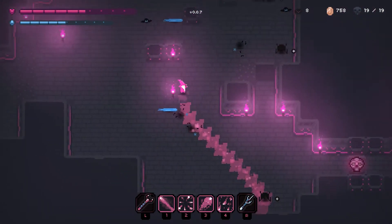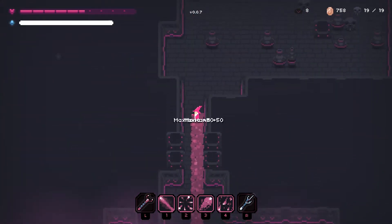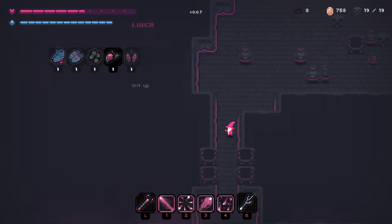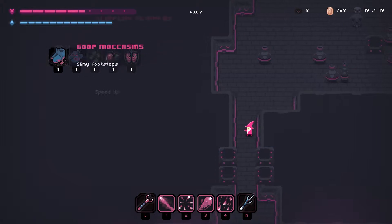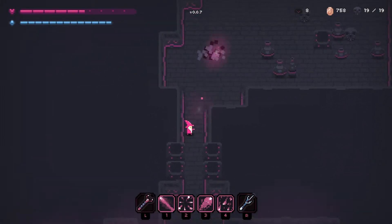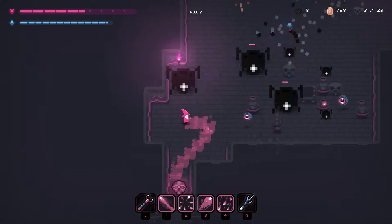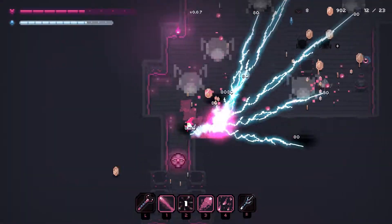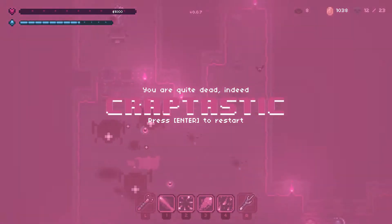I didn't do too well in my last couple of attempts, so I'm doing pretty badly. But right now I'm actually doing okay. Should be getting somewhere near a resolution. What does that give me? Increased mana. So as you can see here, we have all the different types of things you can pick up — it gives you slimy footsteps, or increased mana and stuff like that. Down at the bottom we have a bunch of abilities you can use, and I've also got an extra weapon.